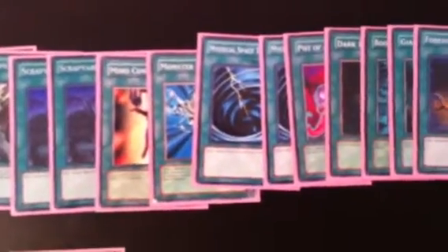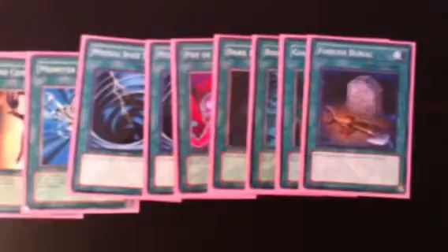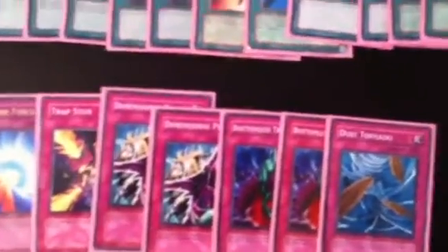For spells, we have three Scrap Storm, two Scrap-Iron Scarecrow, one Mind Control, one Monster Reborn, two MST, one Pot of Avarice, one Dark Hole, one Book of Moon, one Giant Trunade, and one Foolish Burial.